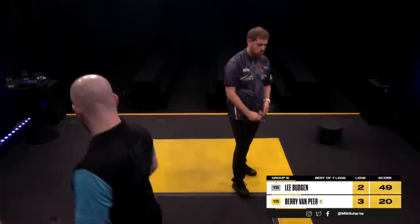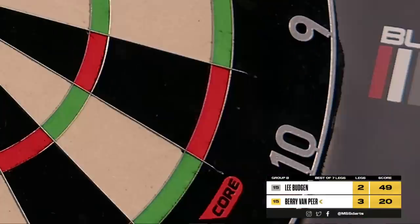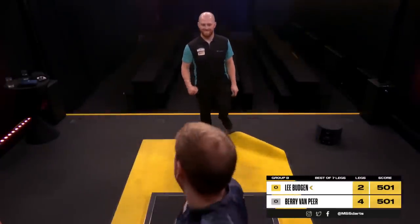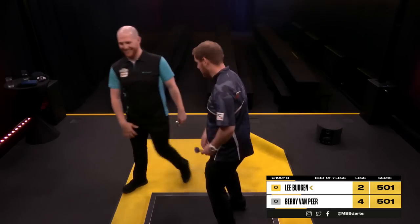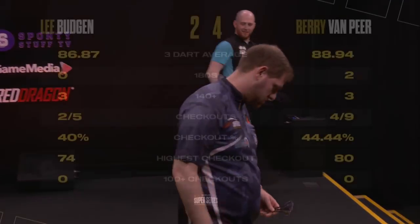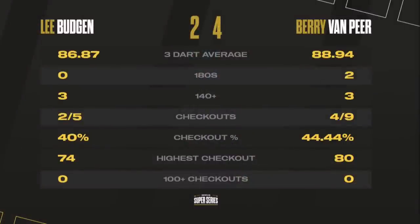121 — on that occasion Van Pierre required 20. A 4-2 success for Berry Van Pierre, who becomes the third player in this group to make it onto six points, leaving Lee Budgin stranded on two at the foot of the pile. An average just short of 89 from Van Pierre, decent finishing stats — a couple of those checkouts around the 70 to 80 mark.